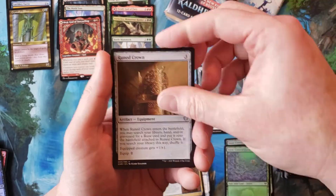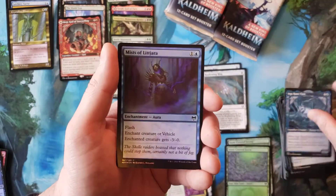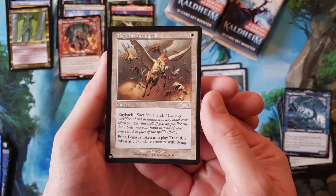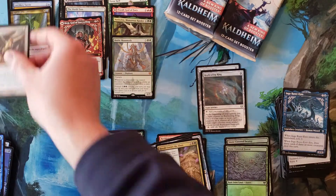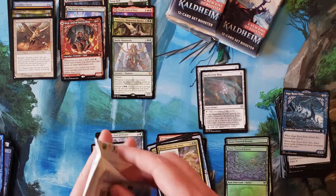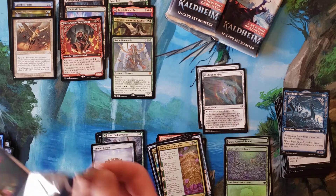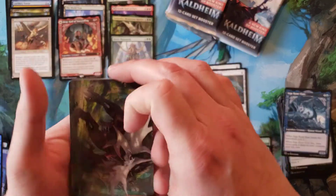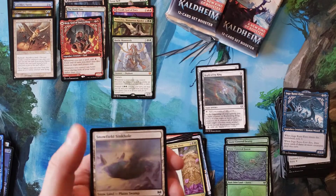Ruined Crown, Herald, United the Elves, Ingarune Eyes, nothing, and from Exodus — Pegasus Stampede! That's another uncommon from the list.